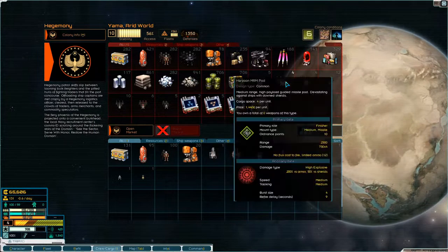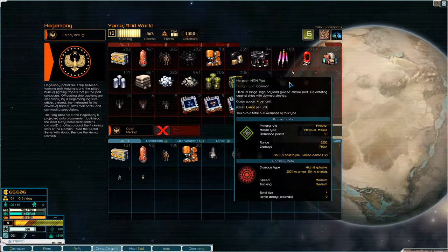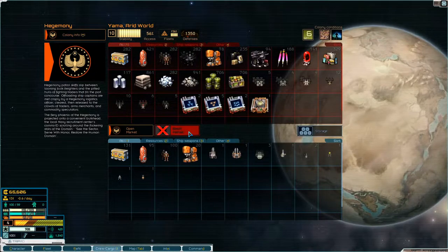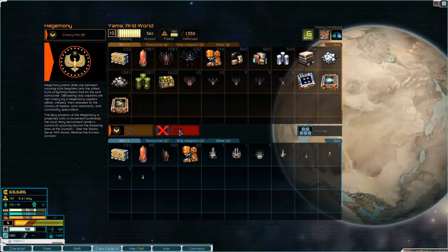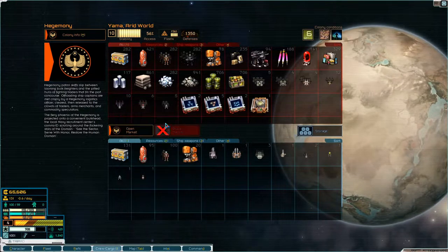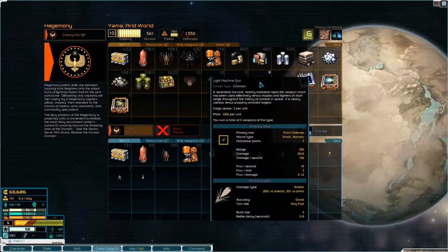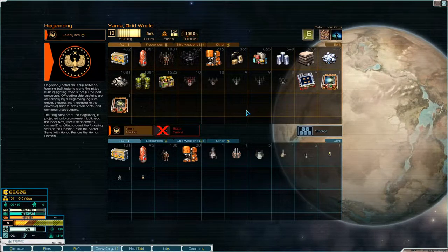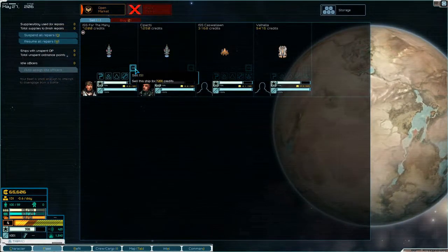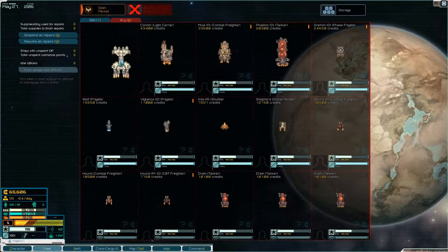What do we have here? Sabot SRM pods, harpoons. You know what? Screw it - we're going to have to hire crew as well, aren't we? Yeah, screw it, we're going to buy the hammerhead.